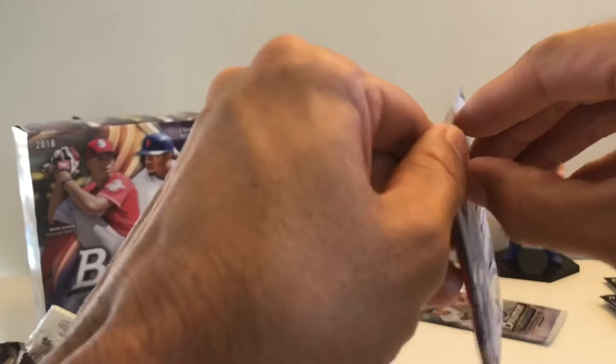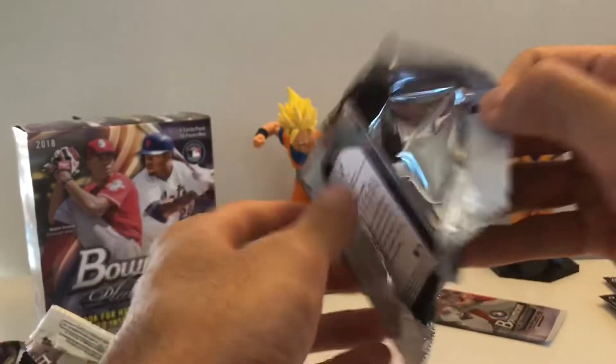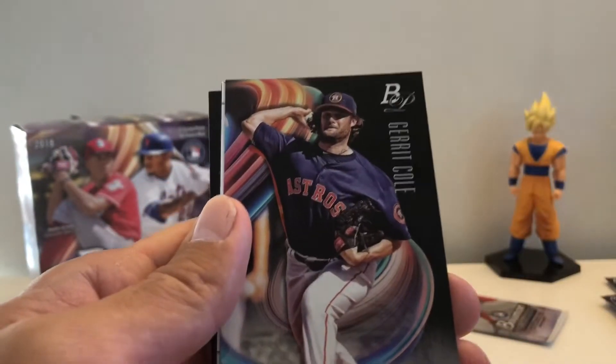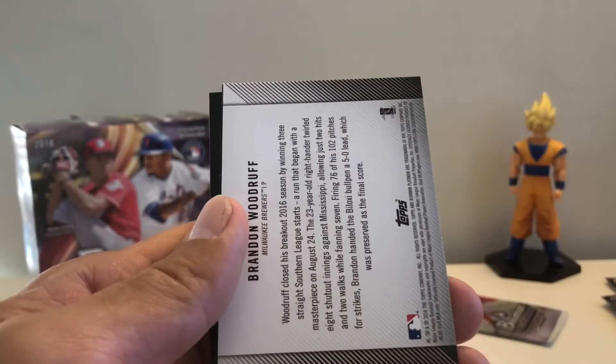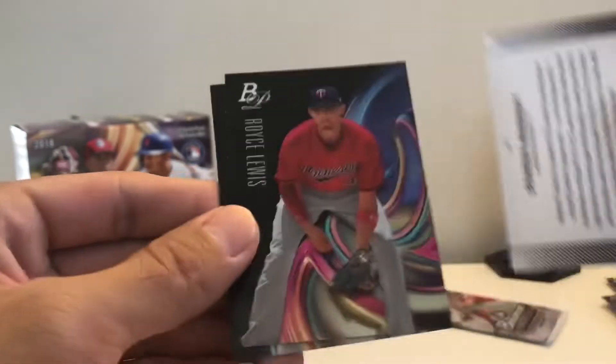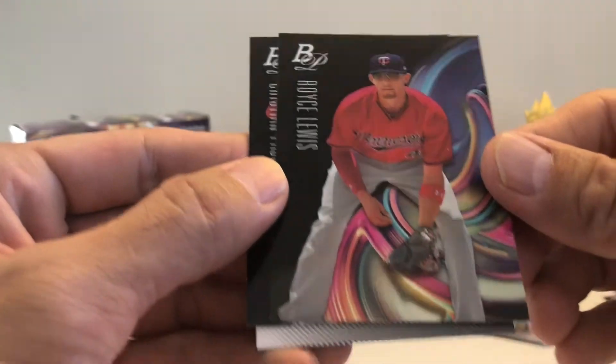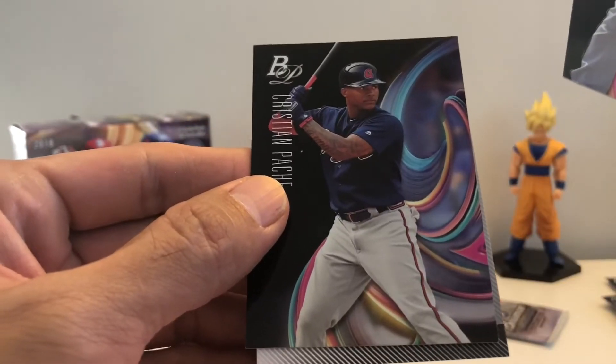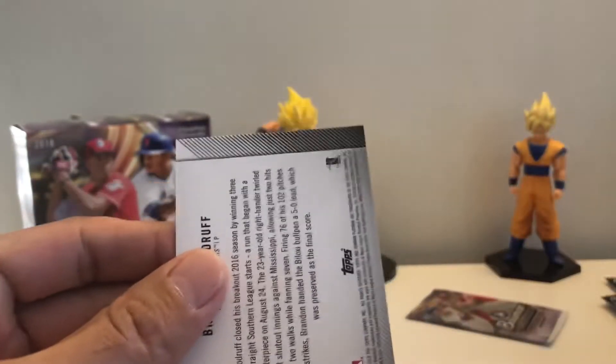Got two more packs — come on Ohtani, or I might have to buy another box. Garrett Cole, Brandon Woodruff, and Royce Lewis — Rookie Revelations, number one draft pick, I haven't seen him play yet. And Christian Pache, nice prospect.